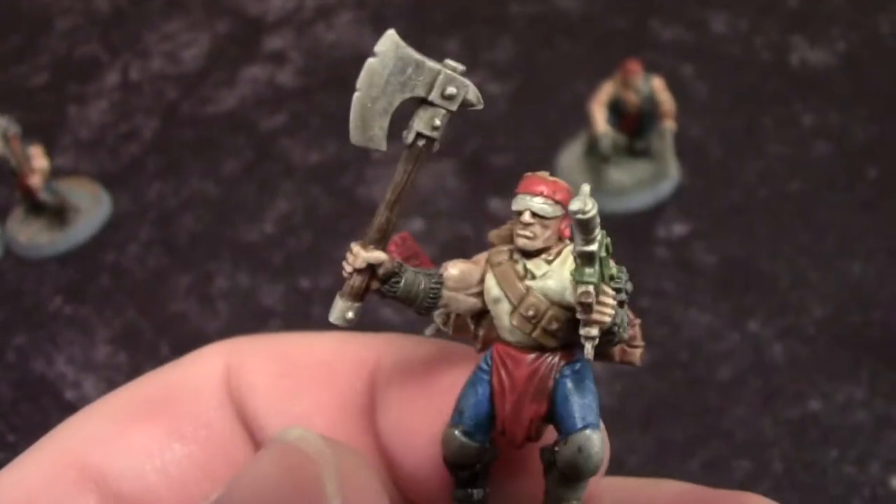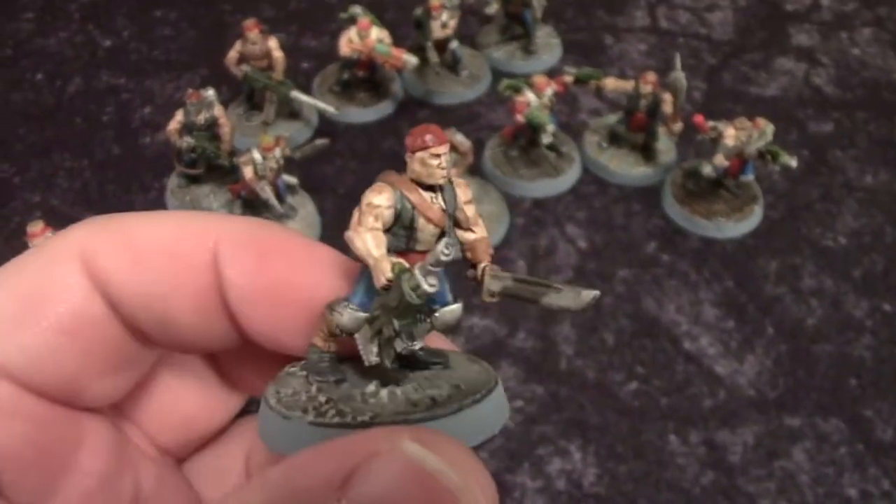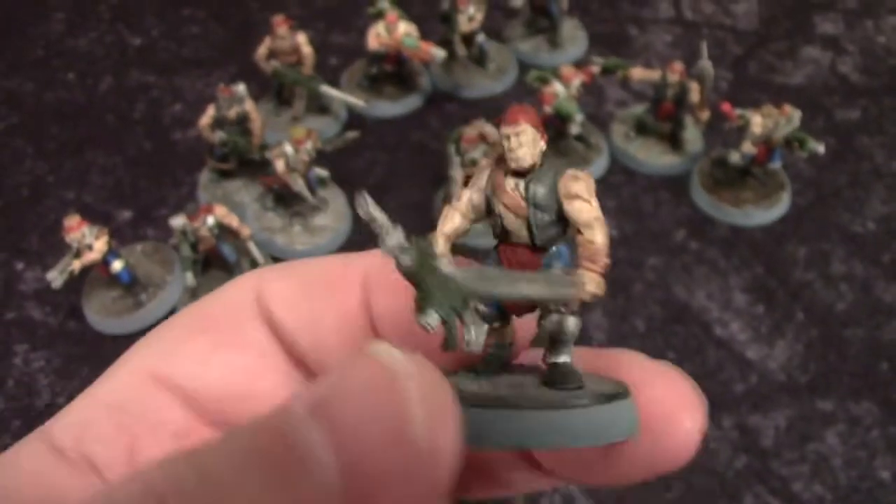Our very last character is also made from Chaos Marauder legs, Katachan arms, torso, and head. He's carrying a las-gun as well as a sword. Very fun to make all these guys — a lot of conversion work went into making the Iron Sights.